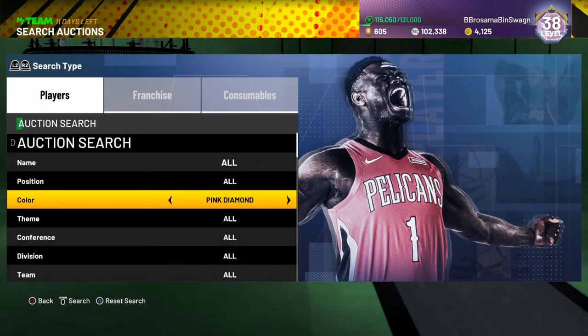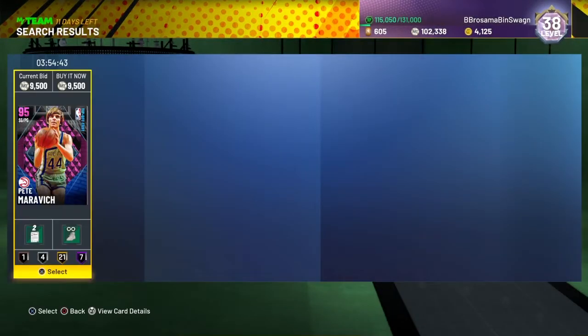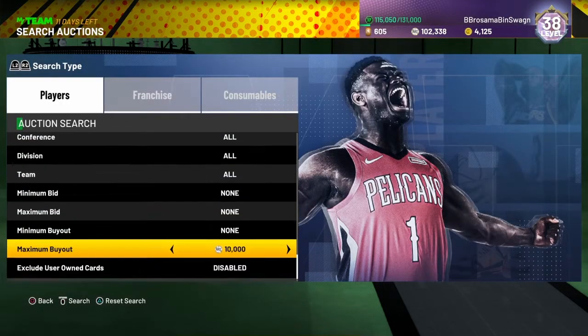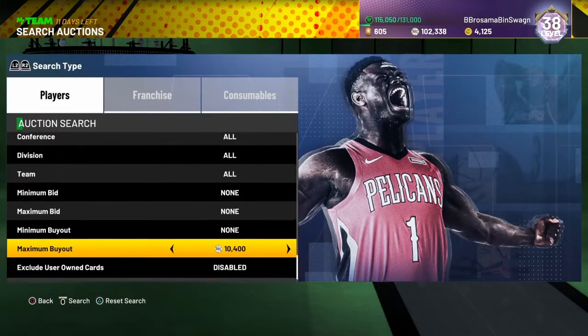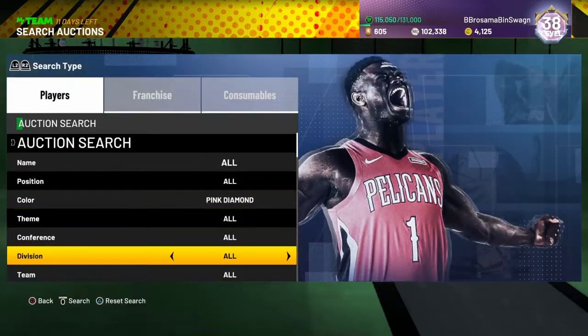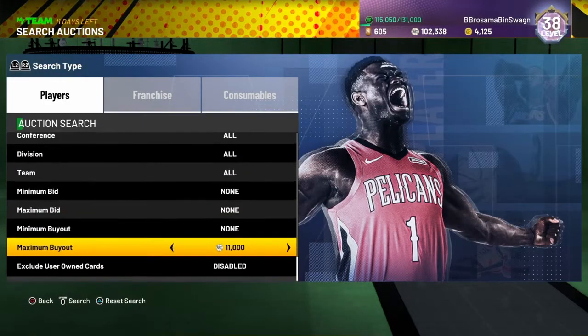Next filter is simple Pink Diamond. You're going to need about 8 to 11K for it — really depends on what time it is. The cheapest right now is Pete Maravich for 9,500. You want to stay away from Pete Maravich, Dale Ellis, and Walter Davis unless they're cheaper. I believe Dale Ellis is about 11K as well. Pretty much buy anything you see other than Pete Maravich, Walter Davis, and Dale Ellis.